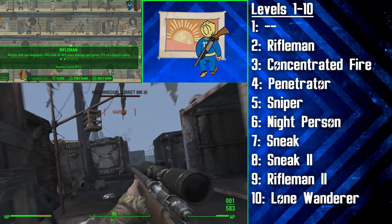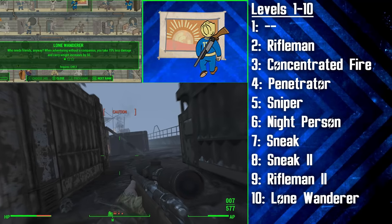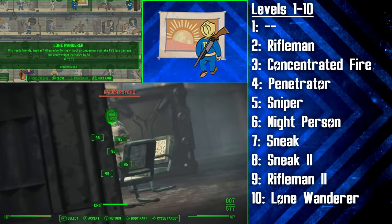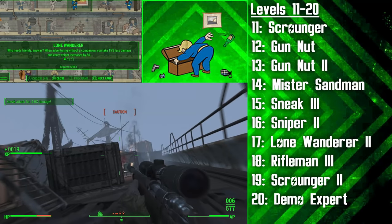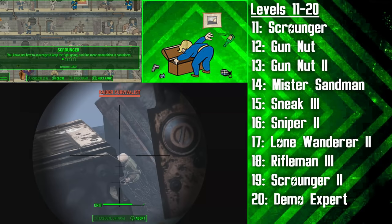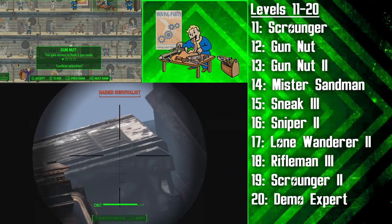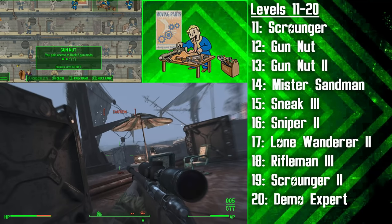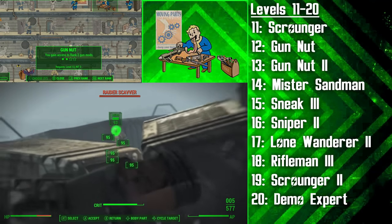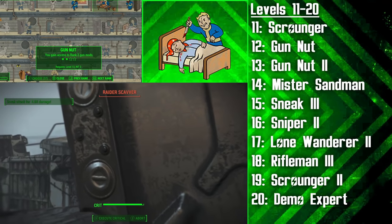Next up is the second rank of Rifleman to make our non-automatic rifles do 40% more damage and ignore 15% of target armour. Keep in mind that our combat shotgun is also affected by Rifleman as long as it's not automatic. Finally at level 10 we have one of the best perks in the game, Lone Wanderer — starting off we'll take 15% less damage from everything and have plus 50 carry weight, all when adventuring without a companion. Next up it's time to start ensuring that we never run out of bullets — we're going with the Scrounger perk to find more ammunition in containers around the commonwealth.